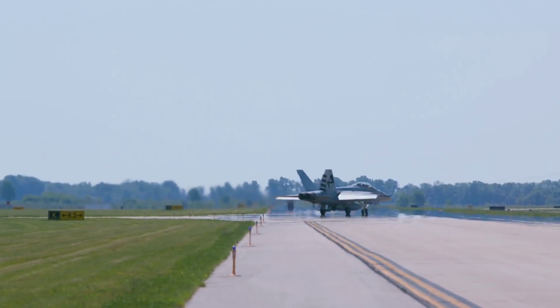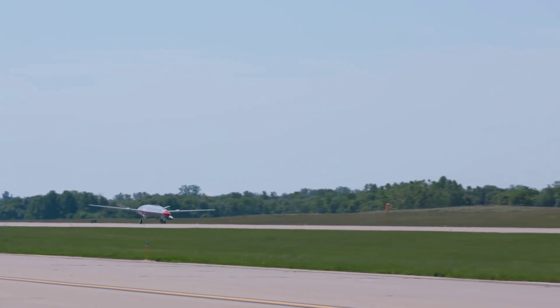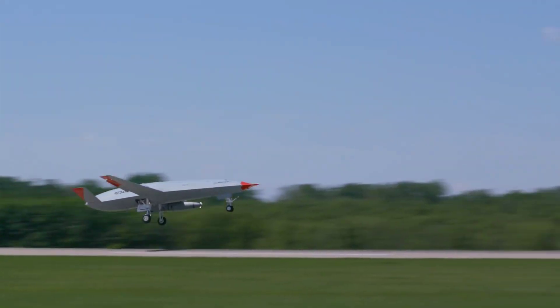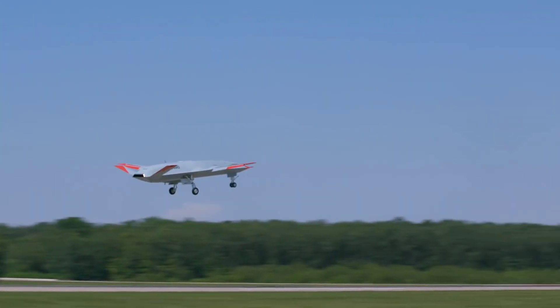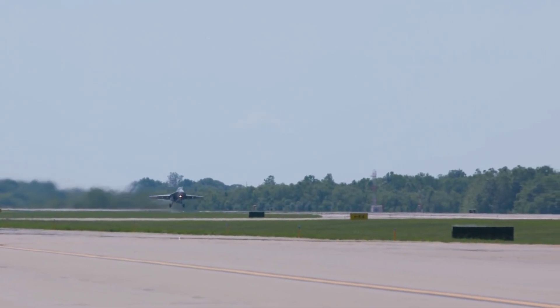The MQ-25 is a large, tailless aircraft that is powered by a single turbofan engine. It has a wingspan of 80 feet and a length of 65 feet. The aircraft can carry up to 6.3 tons of fuel, which is enough to refuel two F/A-18 Super Hornets.